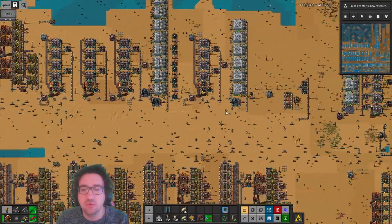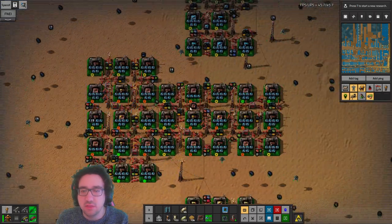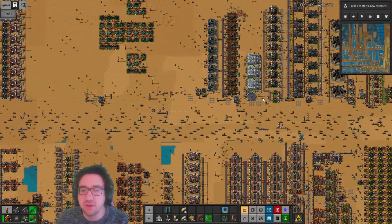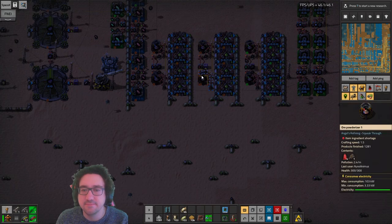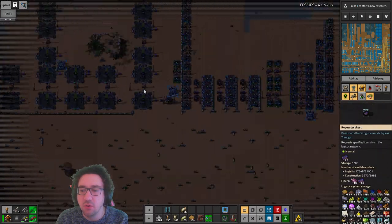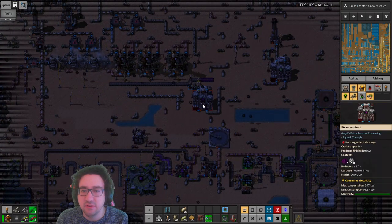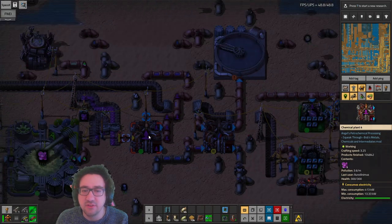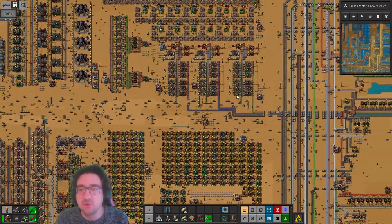We might also want to look into the actual beacons and how they're being produced, and the modules. This looks kind of iffy - those guys are low, which is kind of understandable. This looks problematic. We're low on meat probably. This is the only production line of it - we do have enough meat but we don't make the goo quickly enough.